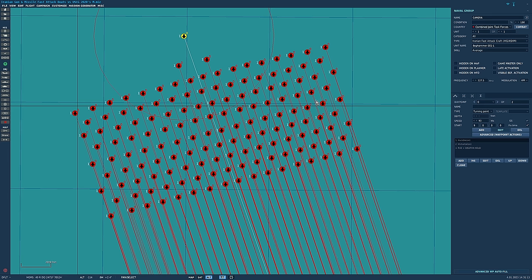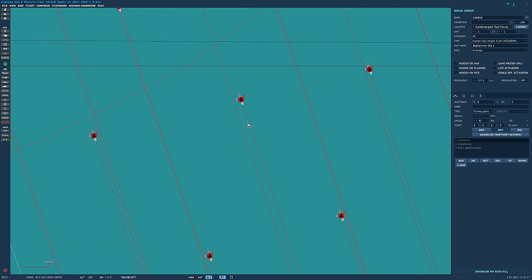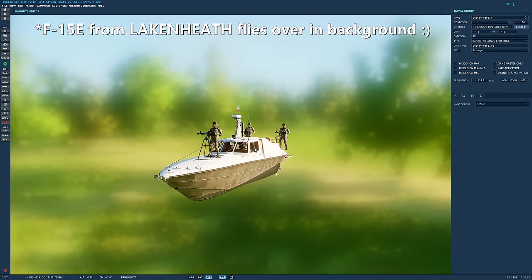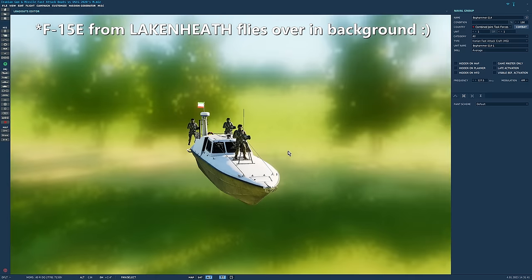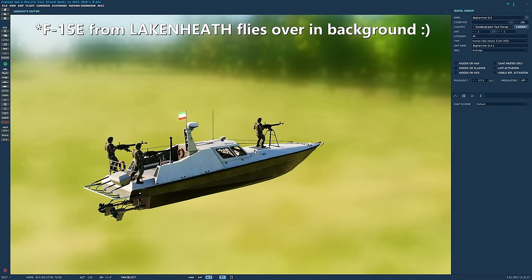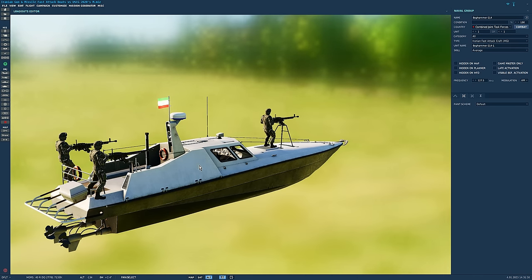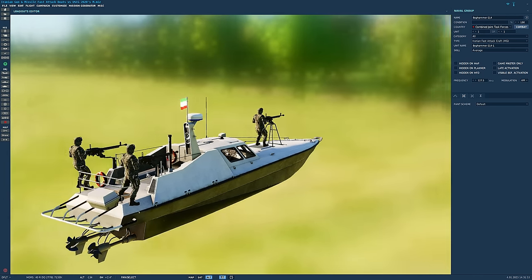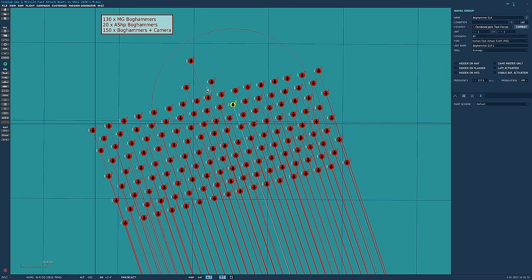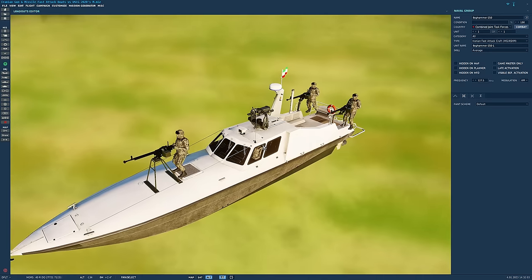Is it going to make any difference tactically? Not really. They're spaced out enough that no splash damage will affect more than one boat. This is a bog hammer - they're really fast boats, incredibly powerful with just a four or five man crew. Max speed on calm waters: 93 knots, that's 100 miles per hour. They can either be equipped with three high-caliber machine guns - Dushkas - or they can be in an anti-ship variant which have missiles as well as the three machine guns.